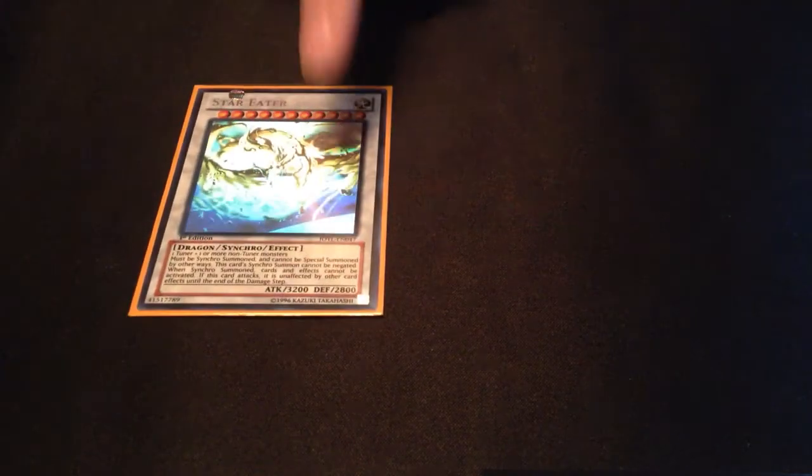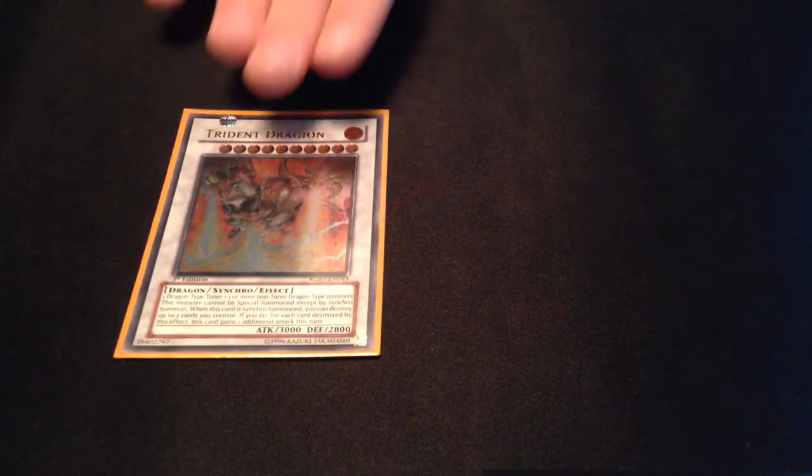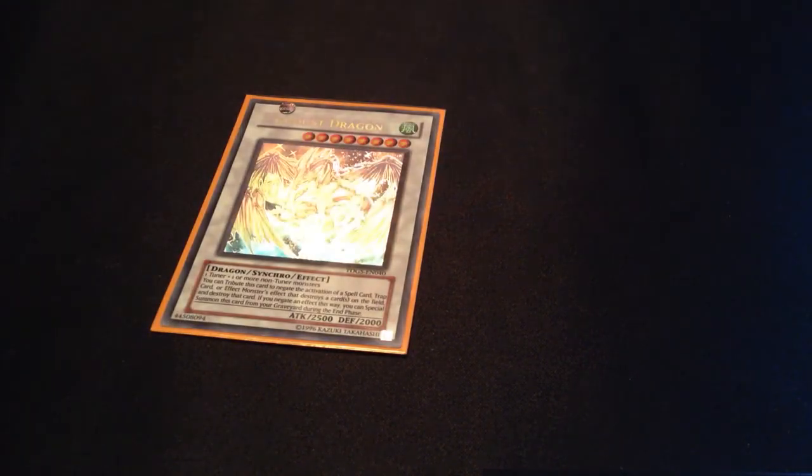For Synchros: 1 Star Eater — this card is nuts and it's so easy to summon, absolutely amazing. I play 1 Trident Dragon because I play Dragard; you can play it so easily with 2 Radix and 1 Dragard. Then 1 Stardust because I play Birdman.